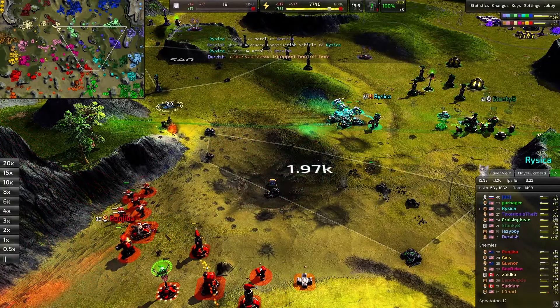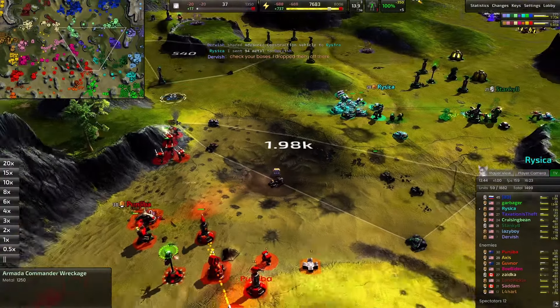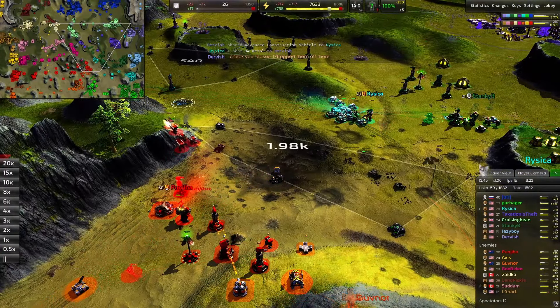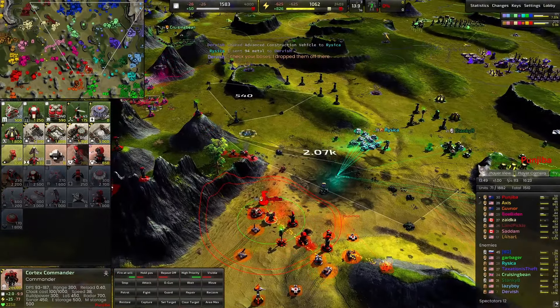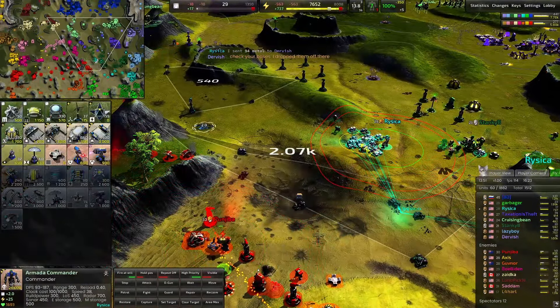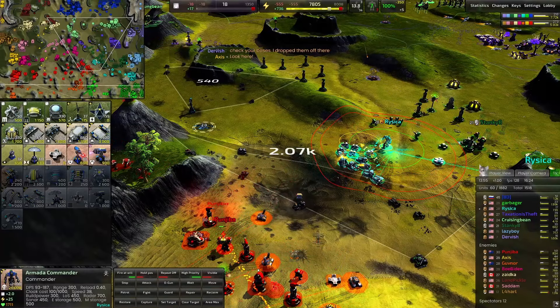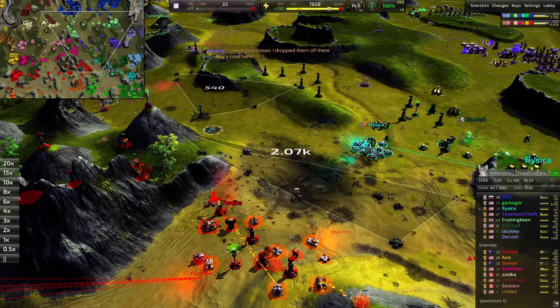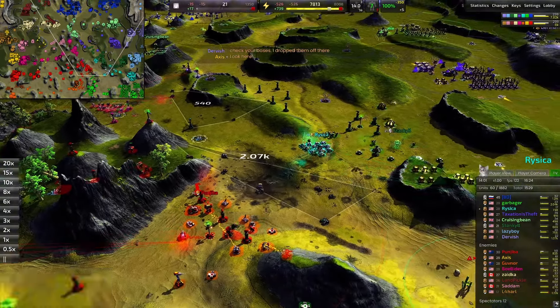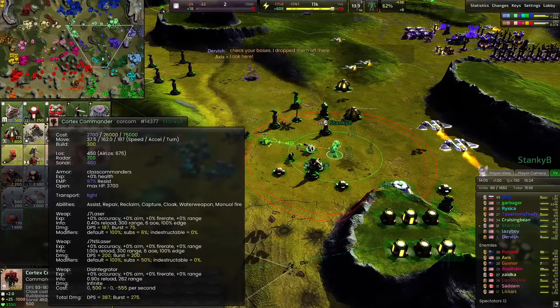Governor's commander goes down to some well-timed Januses — just a fantastic unit, really high damage, long reload time but great AOE and fast enough. Governor's commander is on the field — who's going to reclaim it first? Looks like Punjiba would like to, grabbing a laser tower first. Normally the player that wins the engagement is first to go secure that commander.